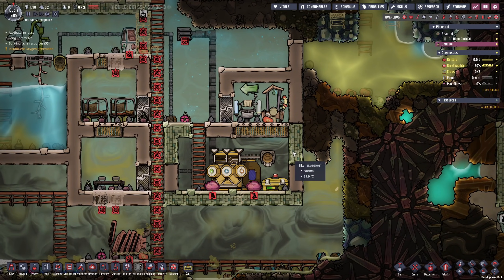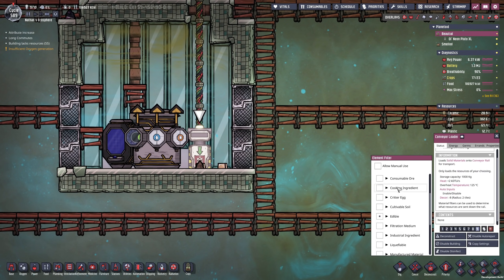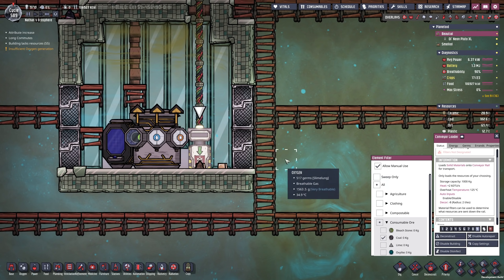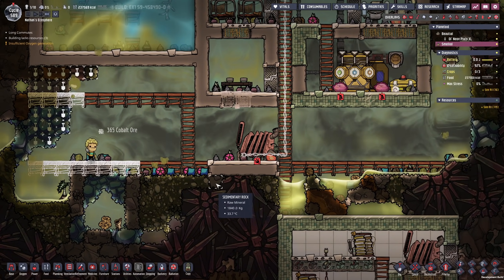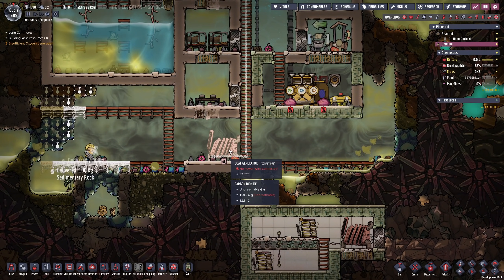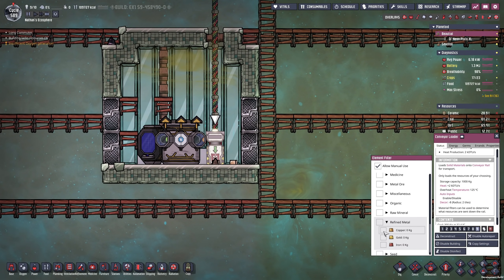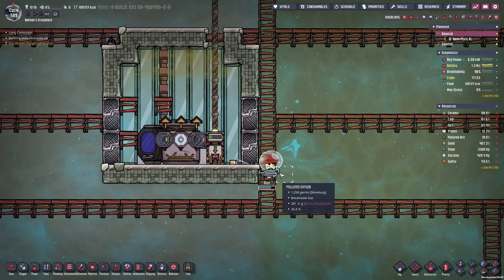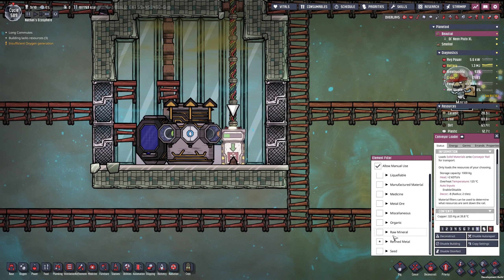I took the liberty of bringing over a whole bunch of omelets that are resting in this ration box — there was a little bit of an accident so it's not completely fresh, but it shouldn't go down anymore. With the same method I would like to bring over a little bit of coal. I'm also going to allow manual use so duplicants can ship over coal initially. Otto had to get himself trapped, but essentially I also want to bring over a little bit of refined minerals — not just coal but some copper that I'm producing right now — and this can all be shipped over for Otto to build things.